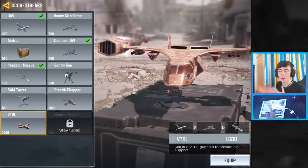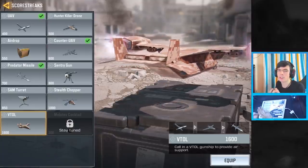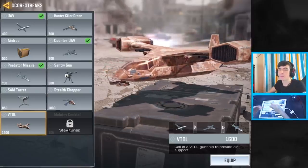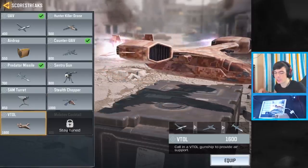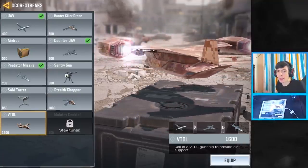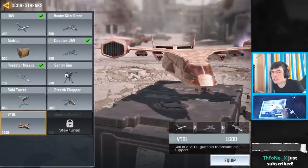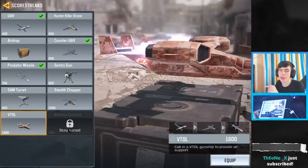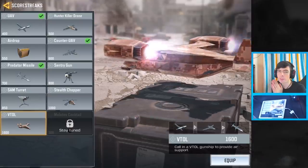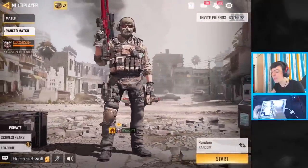One scorestreak I would say never use is Airdrop. You might be thinking it could give you a VTOL Warship if you're lucky, but in Domination that's a 20-second deficit of time you're taking away from your team — you need to call it in, wait for it to drop, pick it up, and then call in the streak it gives you, and it might just give you a hunter killer or a molotov. You could have captured a flag in those 20 seconds. Do not use Airdrop in ranked — it's great for public matches, but not ranked.